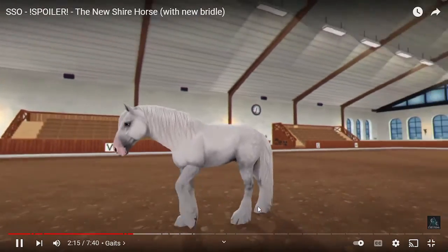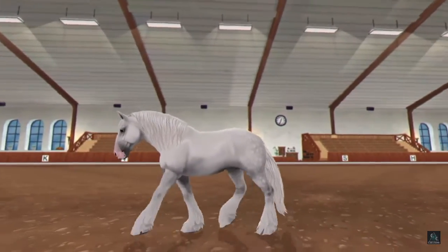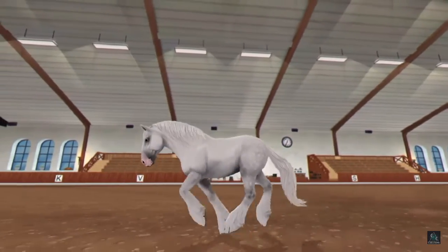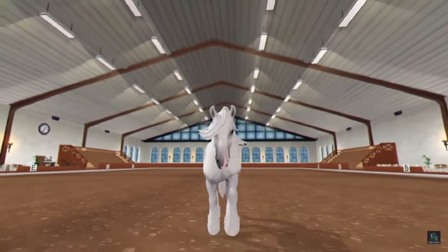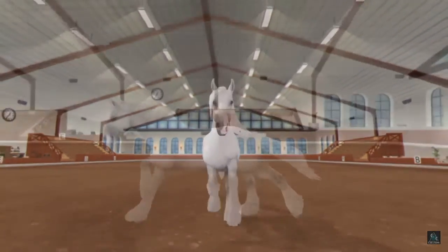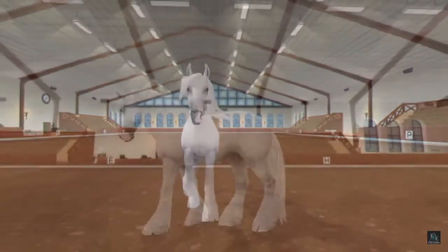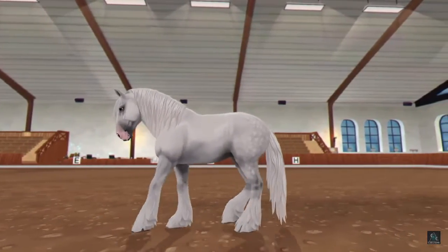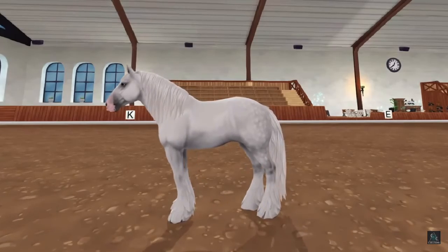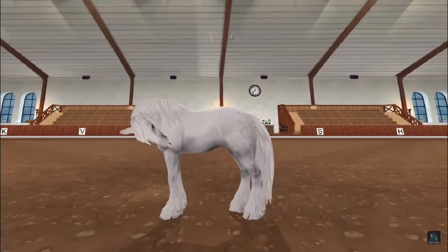So these are the gaits where you can actually see them. The walk looks really nice, the trot is really good as well. I feel like they're slower gaits, which makes sense because they are a draft horse and draft horses are bigger. I do feel like they should have a thicker mane and tail, but that's just my opinion. I like their gallop a lot. Their reverse is nice — kind of like all the other ones. Their stop is really nice; they don't throw their haunches down, but they do a nice stop like the Patrón does, which I feel is really good.